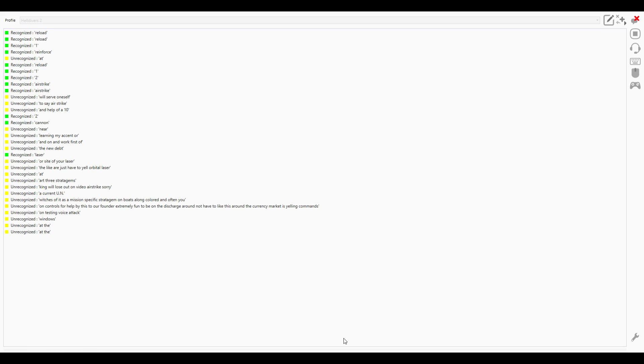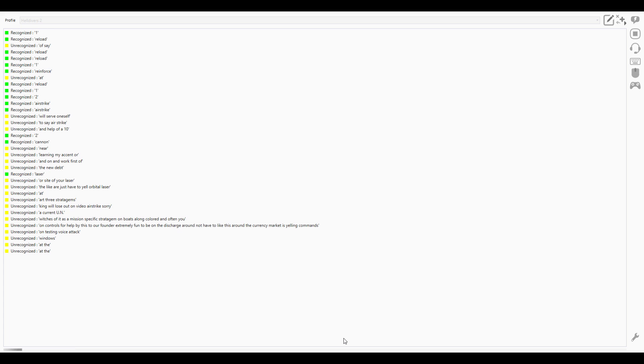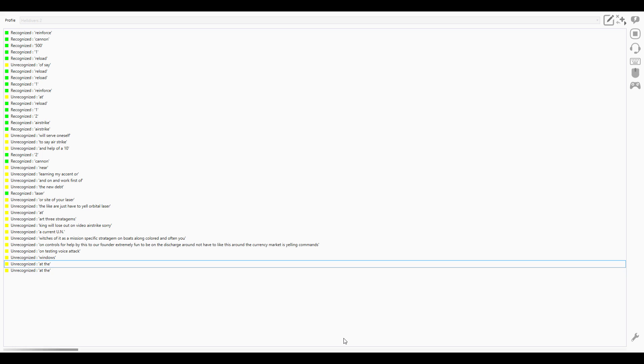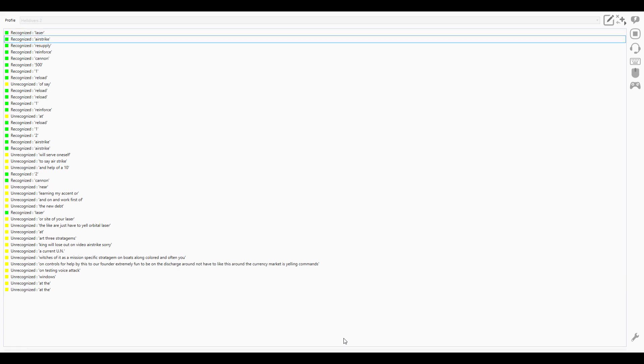So this is how I can test that it's reading my voice. If I say reload, it recognizes it because it's one of the ones that I've coded. I can say one — if I have to say it by itself rather than in a sentence. One, 500, cannon, reinforce, resupply, airstrike, laser. The reason why I've just made it one word is because the more words you have, the more chance it has of stuffing it up.